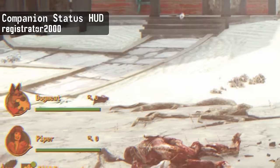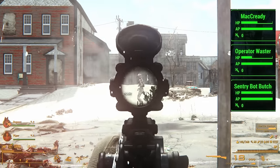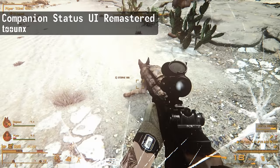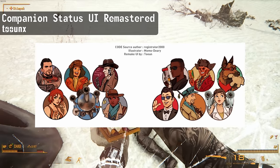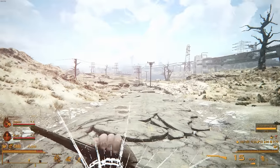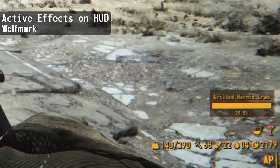Something that bugged me about Fallout 4 is that you can't see your followers' health bars. The Companion Status HUD mod fixes this by showing your followers' health bars on screen. By default it looks bland, but if you want the fancy remastered version, get that one from 2nx — it gives each companion a unique icon with a beautiful art style. You can move this widget around via console commands linked on the mod page.